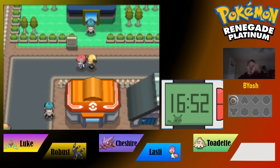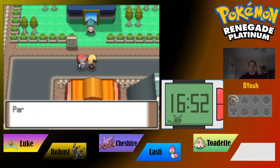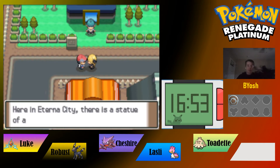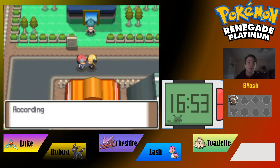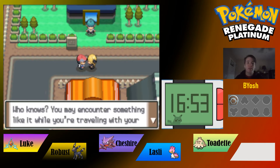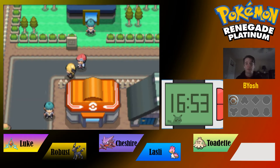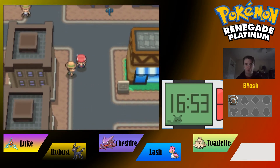Cynthia comes out and notices our Pokedex, which brings back memories. She asks our name and mentions she's a trainer studying Pokemon mythology. She tells us about a powerful Pokemon statue in Eterna City and says we may encounter something like it while looking for our Pokedex entries. She gives us the HM for Cut, explaining it can be used outside of battle to access new areas, and asks us to give her regards to Professor Rowan.